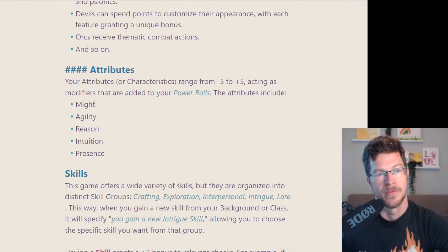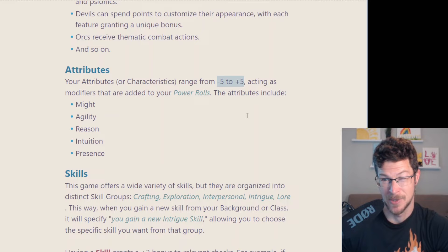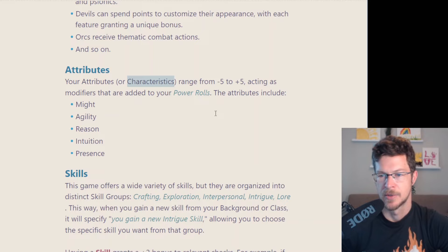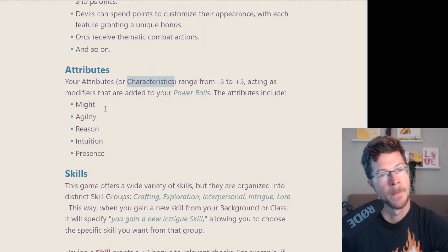For attributes — they also call them characteristics — there are five: Might, Agility, Reason, Intuition, and Presence. Minus five to plus five is the range; for the most part you'll sit around plus two or minus two. You add your characteristic to your power roll. So if it's a might attack, you're rolling 2D10 plus two if you're really good at might, to hopefully get into one of those tier ranges. Your class is going to determine some of your attributes.